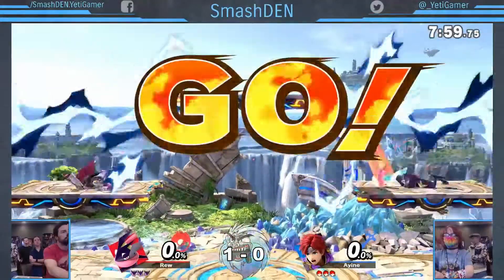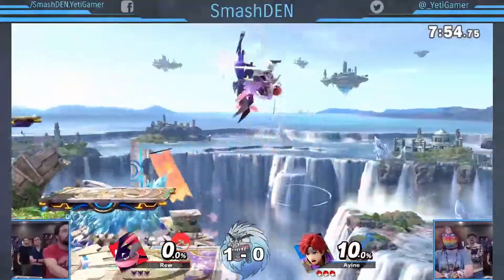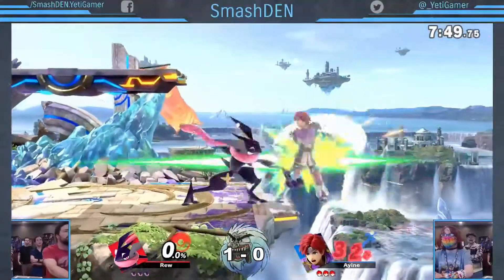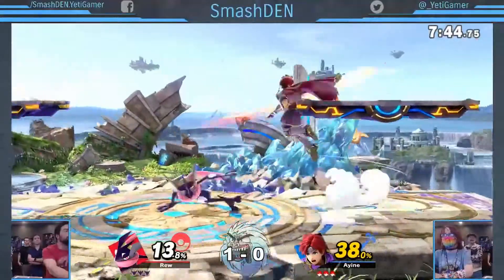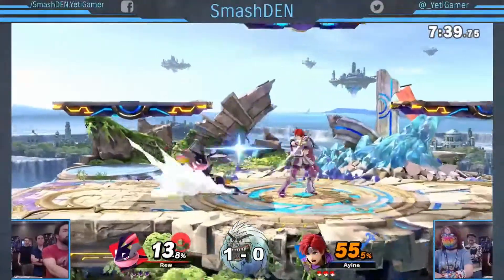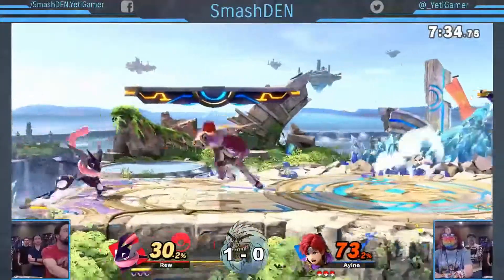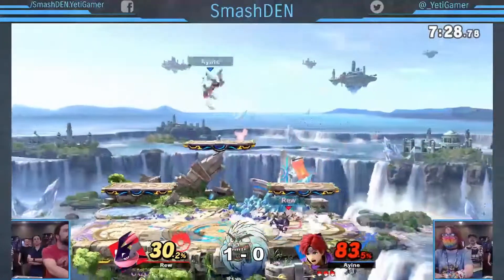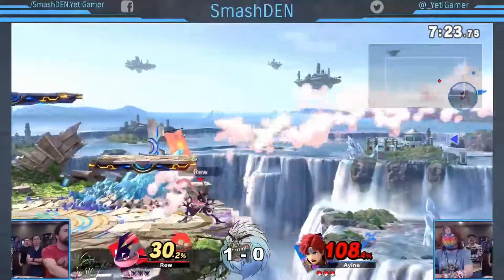Here we go, we got Rue on the Greninja and I'm playing as Roy. Right out the gate, playing this Roy really fast, moving forward with the short hop airs. Greninja getting that first damage — Rue doing well with the forward smash there, controlling the stage. I gives up ground coming back and manages to shield that whole combo — though let's be honest, it's just the standing tap combo.